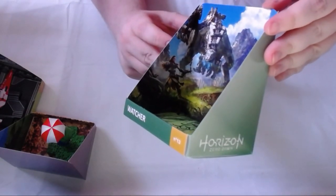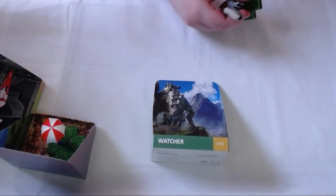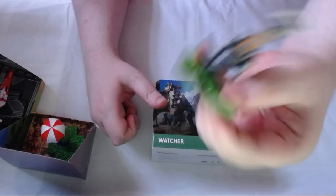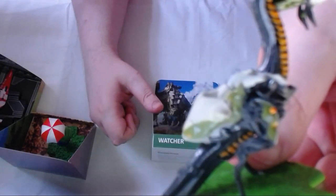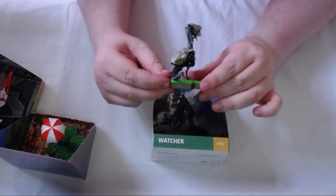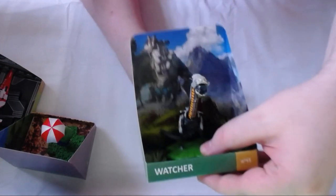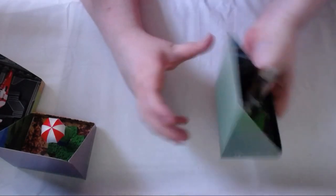So we have the background, which is very much Horizon — we've got Aloy in the back left, and it's basically the cover of the game but it still looks really cool. And the Watcher — it's quite odd that it's the first one, but there we go. The detail on this is really nice, much like the other Tataku. You can position him looking forward or to the side — he goes very well with his background, much like the other two do.